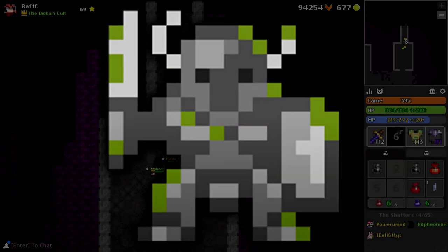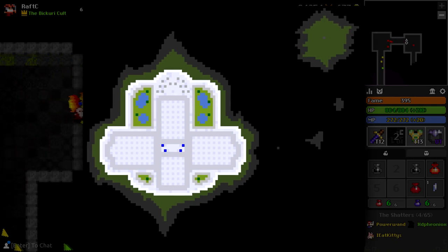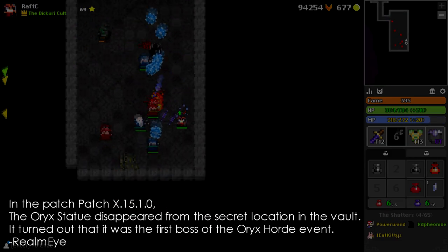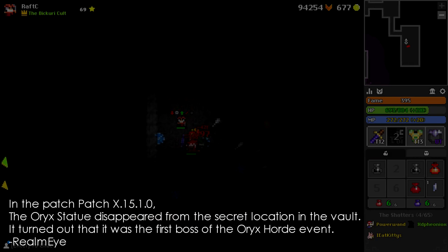Today we're going to talk about the Oryx statue — the one stone statue in your vault that disappears every month of the Medguard to participate in the Oryx Horde. That's a real thing, by the way; the statue is nowhere to be found when there's an Oryx Horde. We might be able to test that out when month of the Medguard comes out, right around the corner.